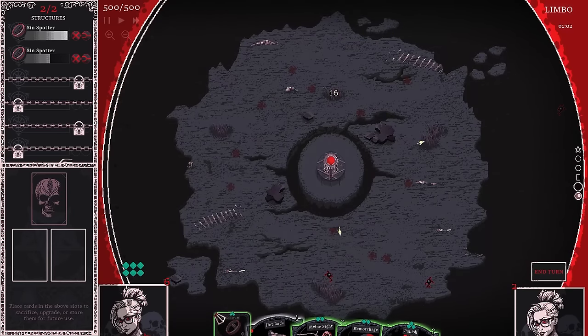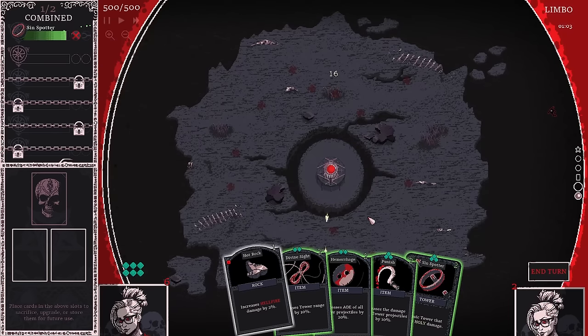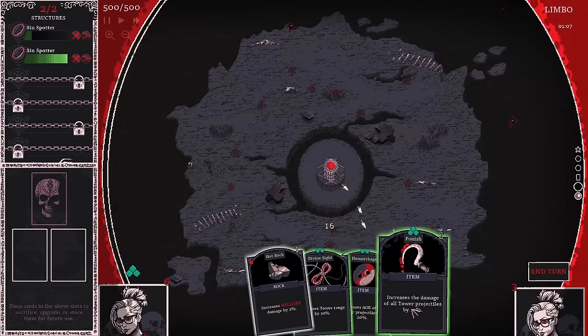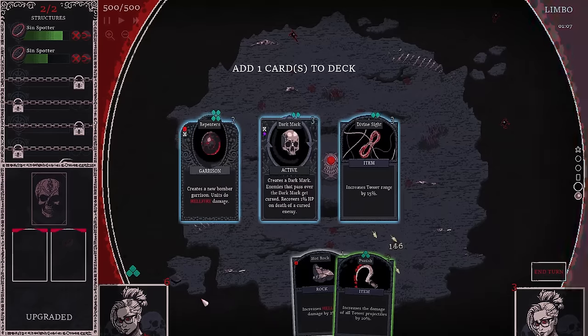First and foremost we'll grab SinSpotter. We can combine these together — so we can have two greens actually. Now we have upgraded both towers to green. We have a bunch of tower upgrades here. I want the Punished one the most. I'll see if I can get a better blue before I put that down. We have that dark mark again — I'll keep that over there. I'd rather get this down right now and put the dark mark down next turn.